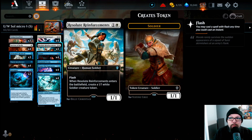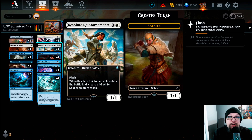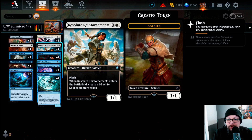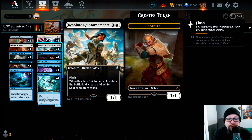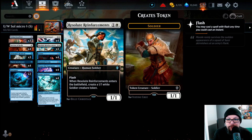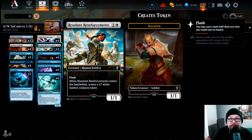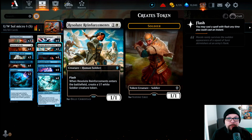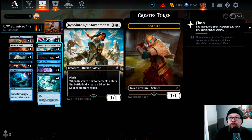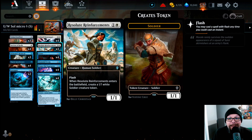Then we're playing three Resolute Reinforcements — a 25-cent card, and for good reason. For one and a white, it has Flash. When it enters the battlefield, create a 1/1 white soldier creature token, giving you two power across two creatures. In the early game, we can Timely Interference it back to hand and do some weird loops with another card we'll show shortly. Resolute Reinforcements is a key card in the Soldiers deck.